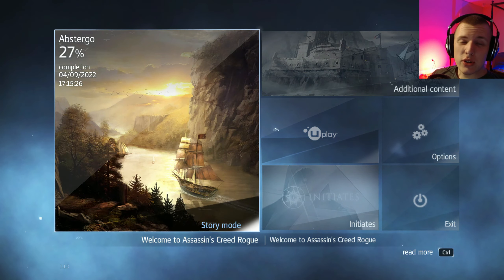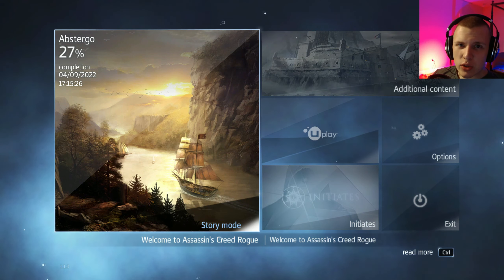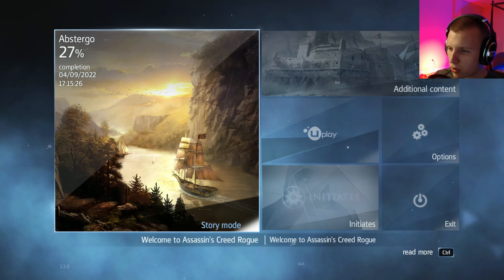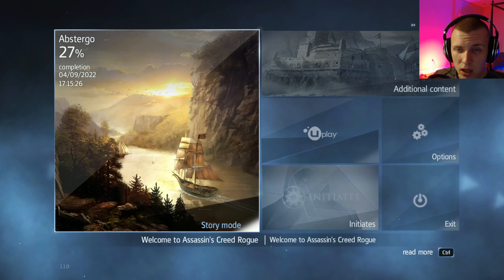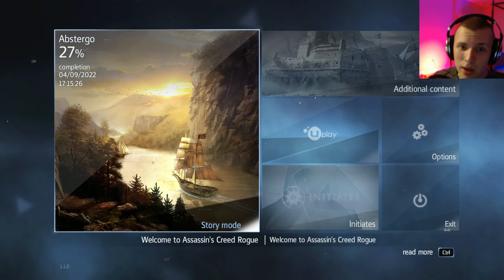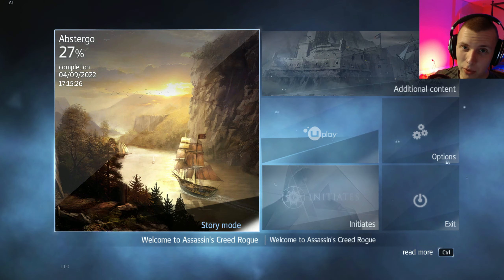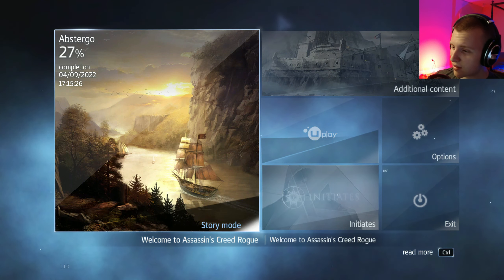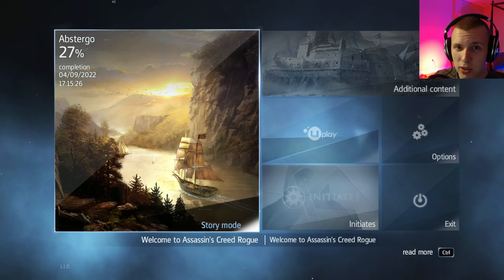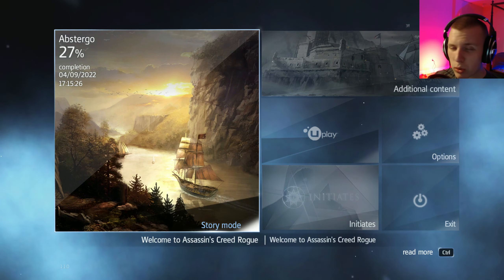Hey everybody, it's me Wild Man Beats here and this is going to be episode 11 of Assassin's Creed Rogue. Last episode we went into the Riverlands to help get Colonel Monroe out of trouble - he was almost getting killed by Kesegawase and the assassins. But we managed to get him to safety, and with that he told us that any debt Shea owed to the Templars is removed. But it seems his loyalties have aligned with them now anyway, so he'll stick with them.